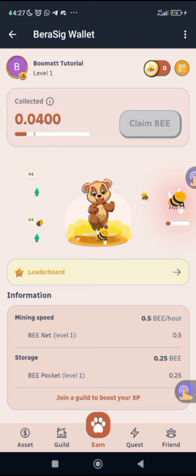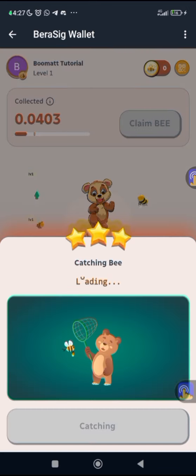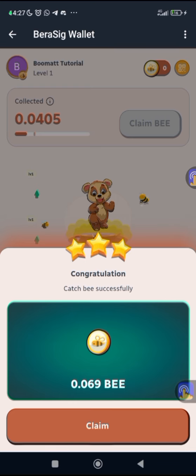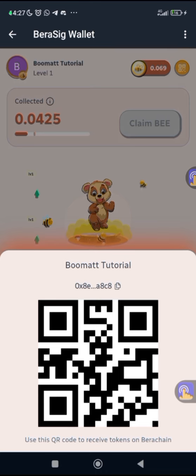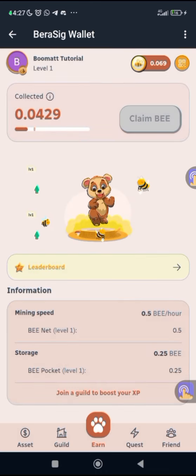You can actually be clicking on the bee as it flies. This bee has been successfully caught and I've actually claimed it right now. Once it reaches these dots I can actually collect it. As you can see it's quite simple, and these are the things you can actually be doing on this VearaSing wallet.